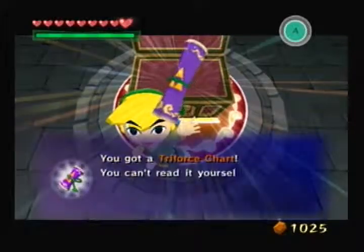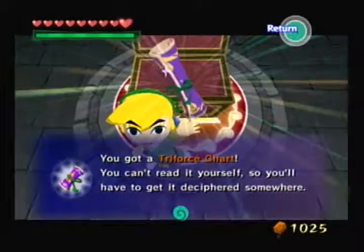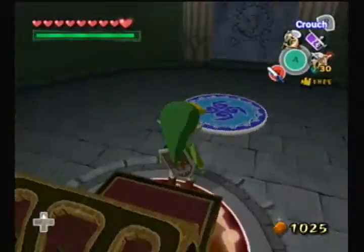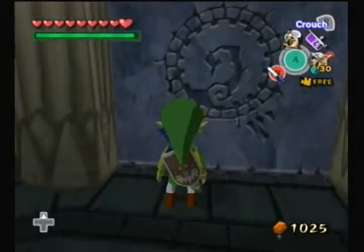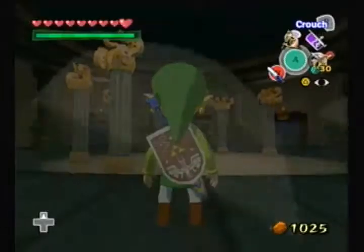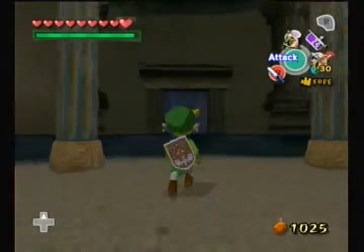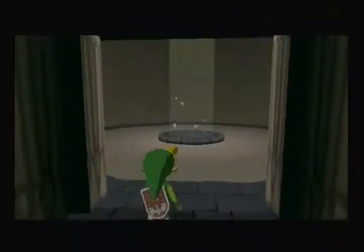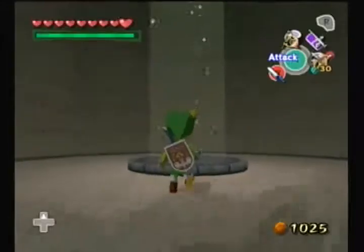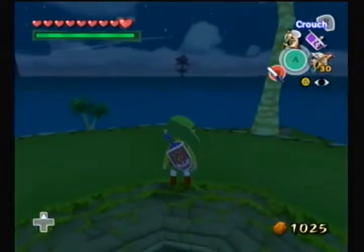I got a Triforce chart! I didn't see that coming. You can't read it yourself, so you'll have to get it deciphered somewhere. These Triforce charts are the ones that Tingle was talking about — his incredible chart would point us to them. His chart serves a couple functions, and the primary one is showing us where to find these Triforce charts. But we have to bring them to him, and he will charge you a ridiculous amount of money to decipher them.